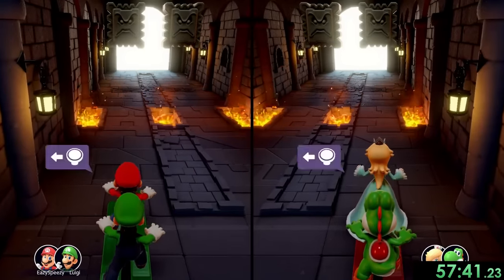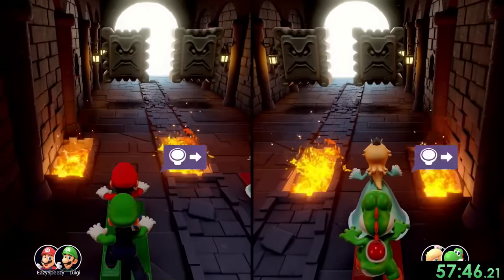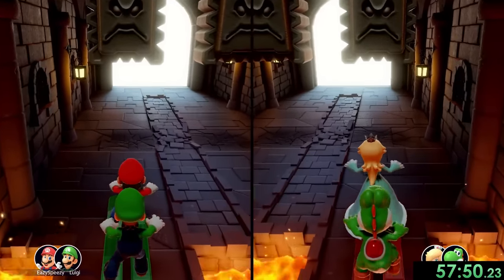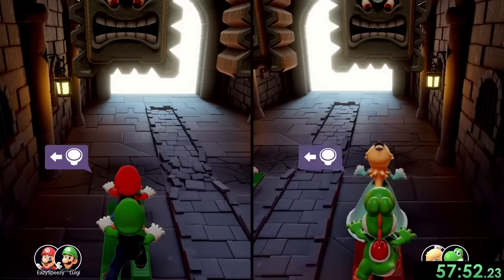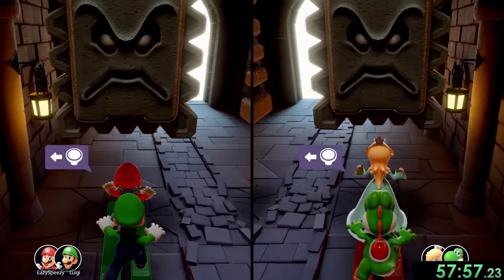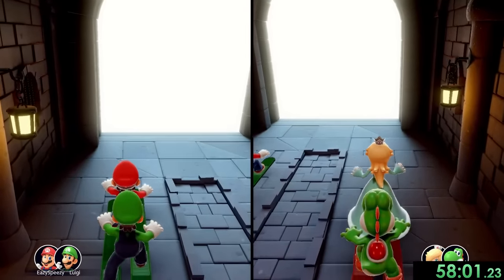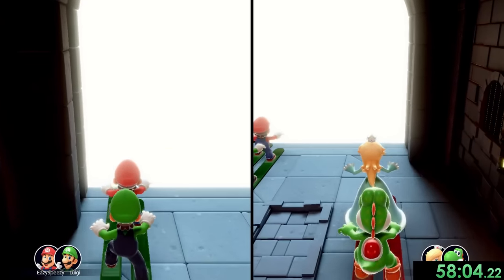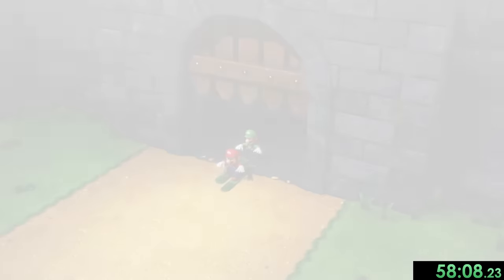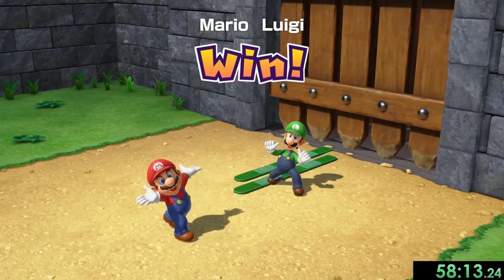Now we're on Dungeon Dash, and this is probably one of the strangest ideas for a minigame I've ever seen. We just have to go step by step, but like, why are we in these things? There are Thwomps, fireballs and stuff coming at us — but here's where we're finally going to start going hard, and as long as I just do this correctly and don't mess up any of my movements, we'll make it before Rosalina and Yoshi. And this is one of the funniest things — we make it out and we're locking them inside so they are never coming out. We just condemned them to die.